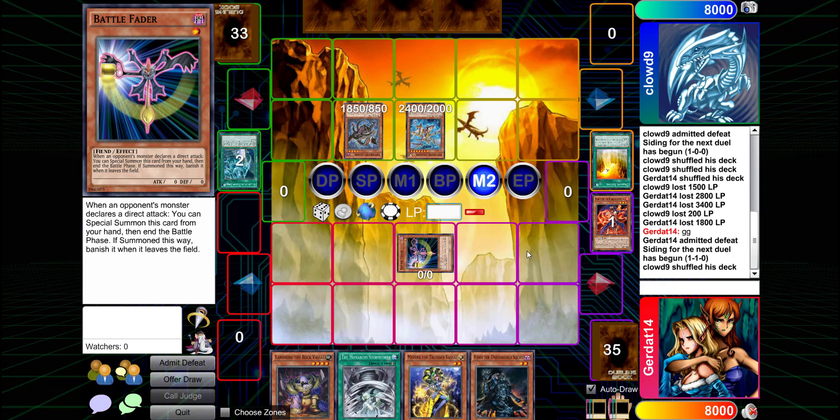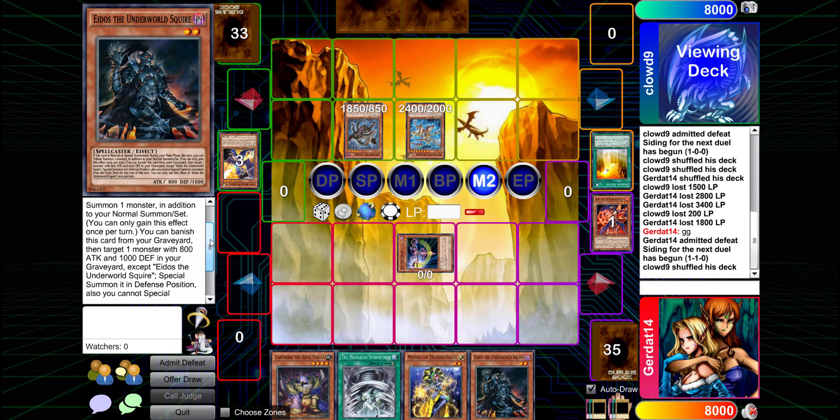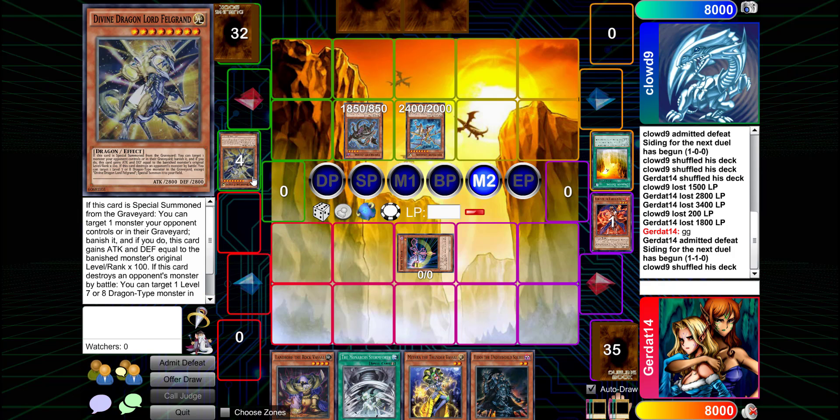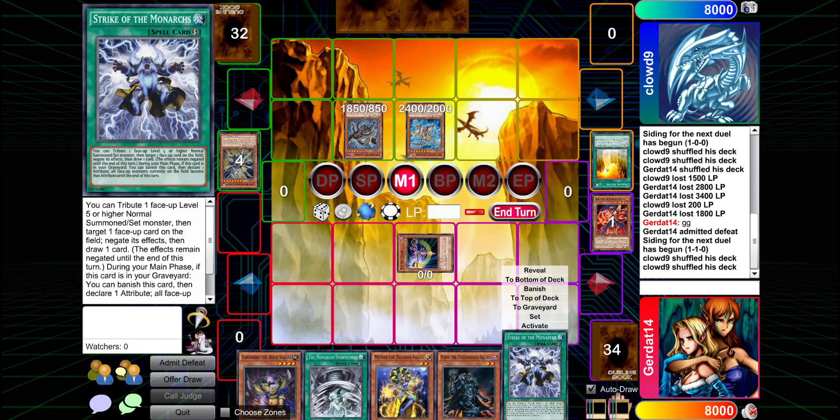In response to Arc Brave Dragon, I'll special summon Battle Fader. Main Phase 2, I'm going to discard White Dragon Wyburster in order to send Divine Dragon Lord Felgrand to the graveyard. After that, I'll pass — you do have a tribute though... no, I do not.